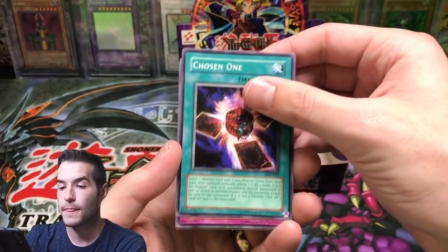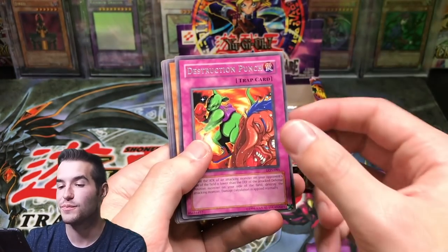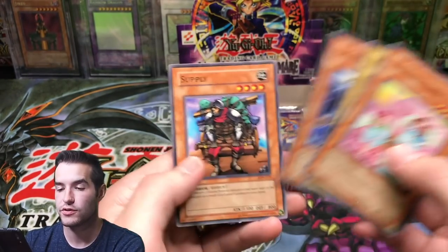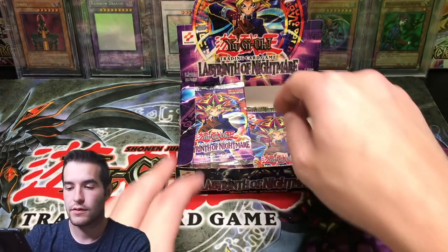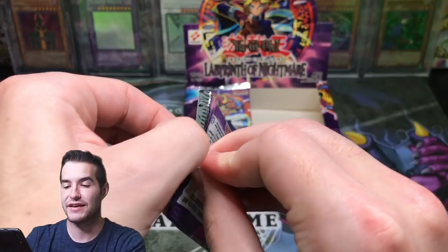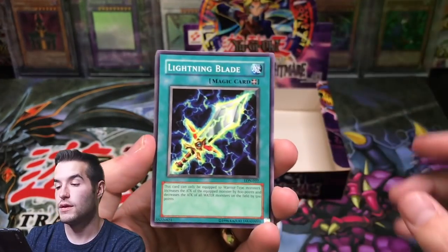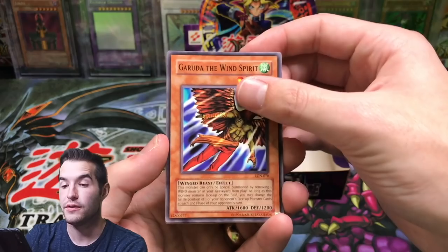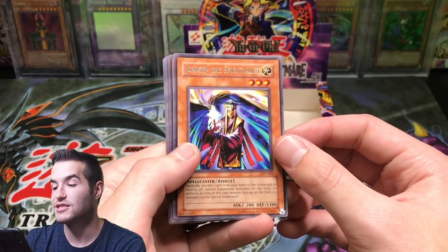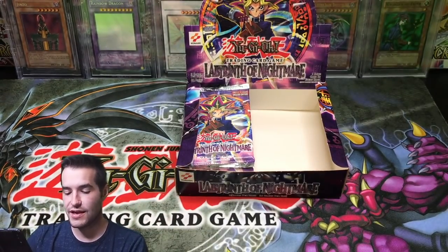Garuda the Wind Spirit, Chosen One, The Emperor's Holiday, The Gross Ghost, Destruction Punch — that guy's getting punched in the face, that is not good — Dancing Fairy, Worm Drake, Amazon Archer, and Supply. I think that might be a short print actually. We've already gotten the cover card — that's pretty cool guys.